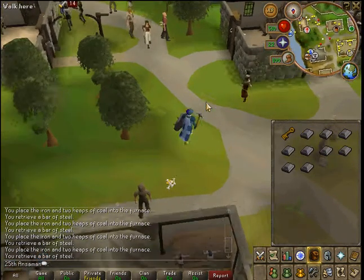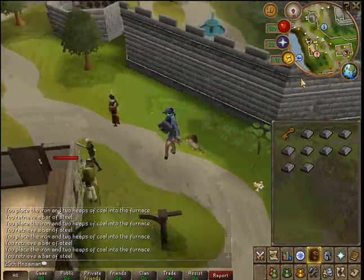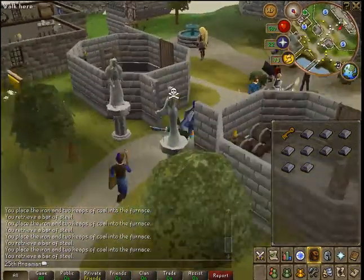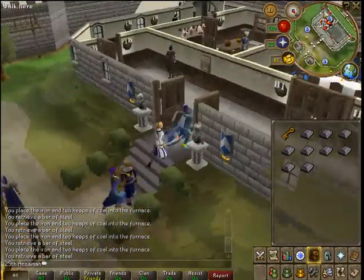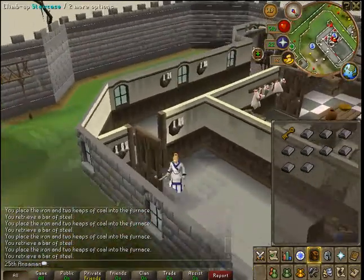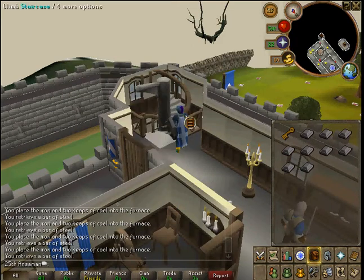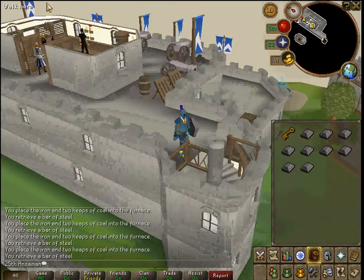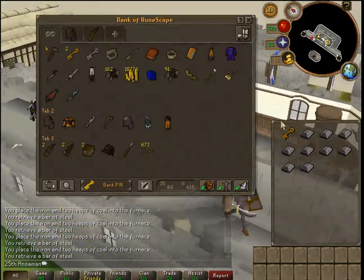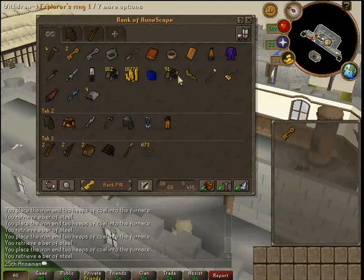Now what you do is, after you have all these steel bars, turn on your running. I just wish there was a bank nearer so I don't have to go all the way up the castle — I want one right beside. Climb up the staircase, go up here, then climb up again. Then you just click the bank, deposit all of them. You have nine, so you're going to make nine, and then you just keep making them.